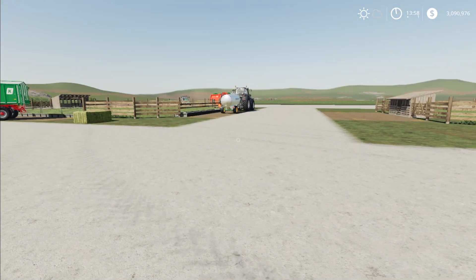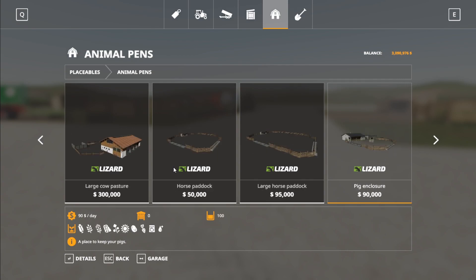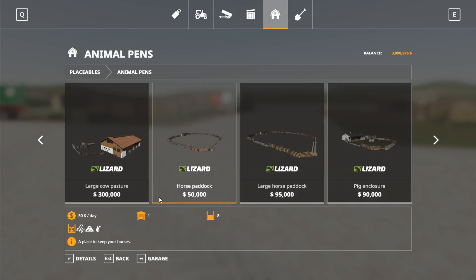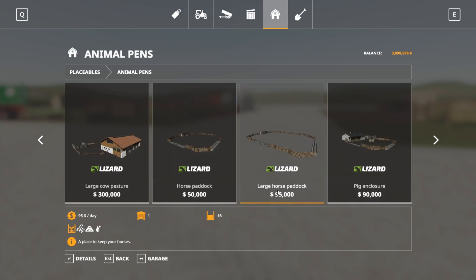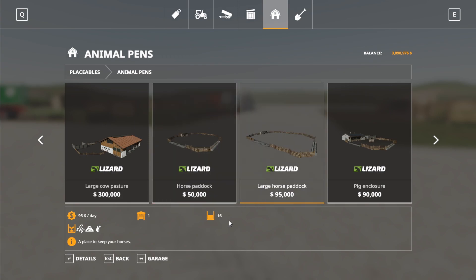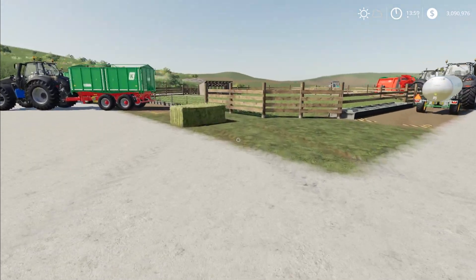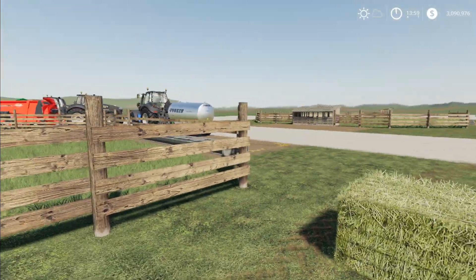First things first, we're going to get a horse pen. If we go into the store under placeables under animal pens, there are two options in the base game: a $50,000 horse paddock and a $95,000 one — the small and the large. The small one holds eight horses and the large one holds 16.